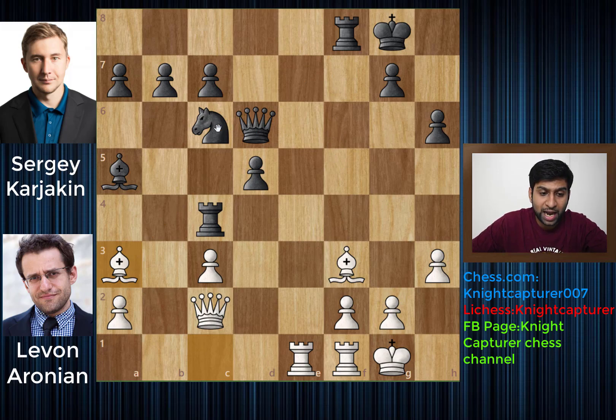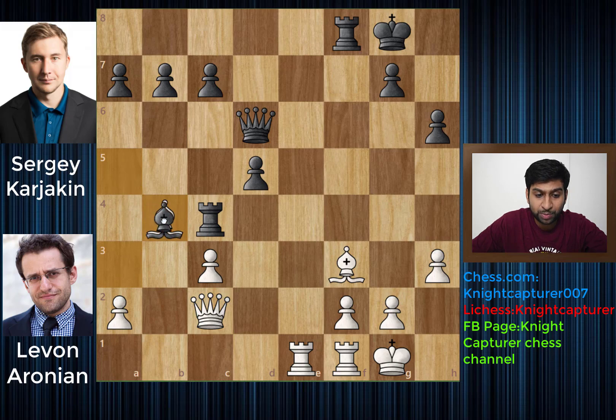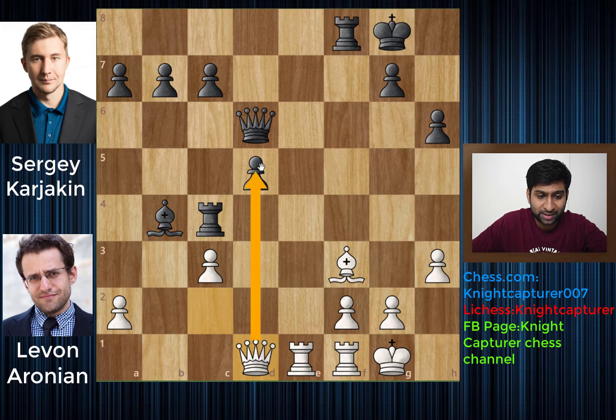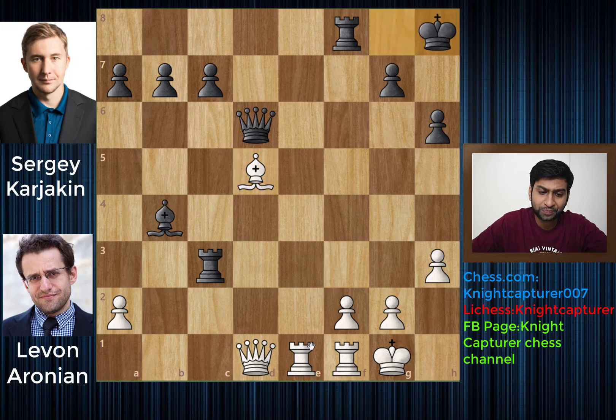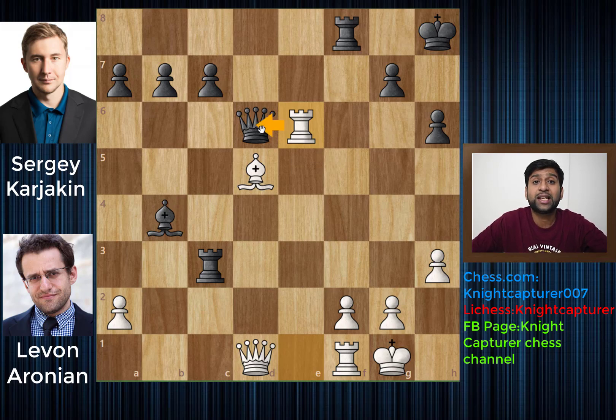Let's show you why Knight to b4 is a good idea. Because now your Queen is attacked, but you don't really have to move the Queen. All you have to do is Bishop takes b4, you get Bishop takes b4, and now all you have to do is play Queen to d1. Now you are attacking this pawn twice, you are also attacking this Bishop here, and this is a completely fine position. You can even play Rook takes c3, then you will simply get Bishop takes d5 with a check, you have to move your King to h8, Rook to e6 again attacking the Queen, and this is an equal position.